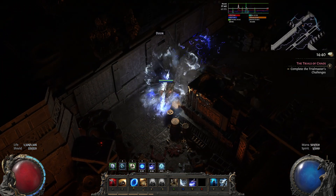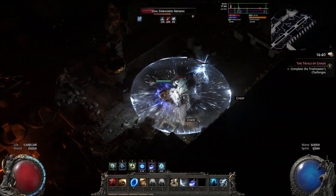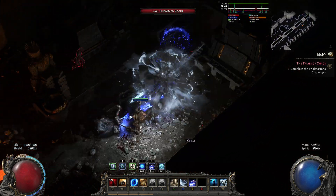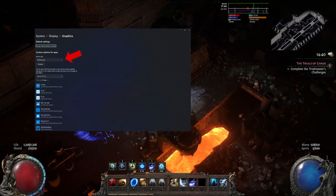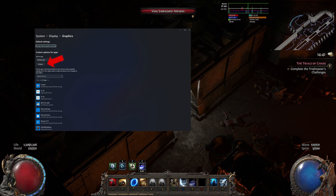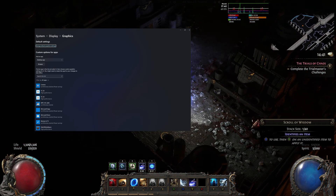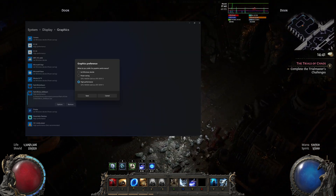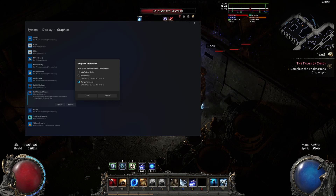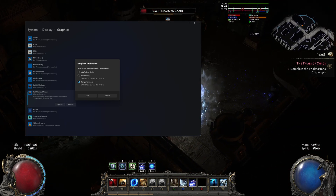Update Windows Graphics Settings. Next, let's tweak your graphics settings in Windows. Search for Graphics Settings in the Windows search bar. Under Graphics Performance Preference, set the dropdown to Desktop App. Click Browse and find your Path of Exile 2 files. I did this for both the Path of Exile 32-bit and 64-bit executables. Once added, click on each app and choose High Performance — it should show your graphics card. For me, it says High Performance with my Nvidia GeForce RTX 3070 Ti.